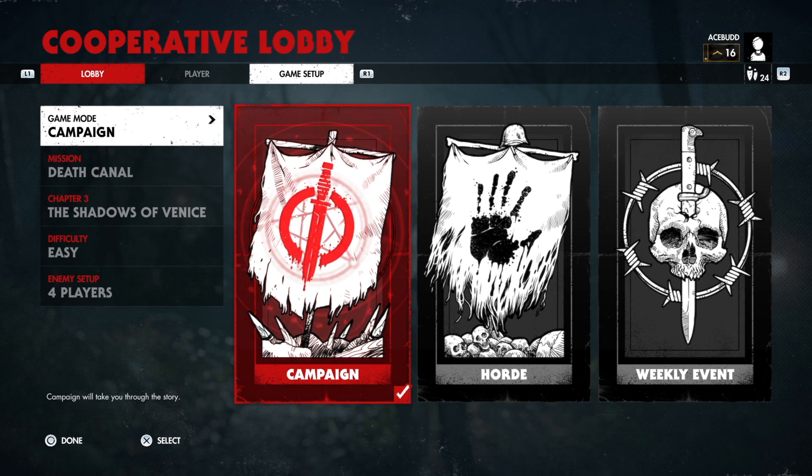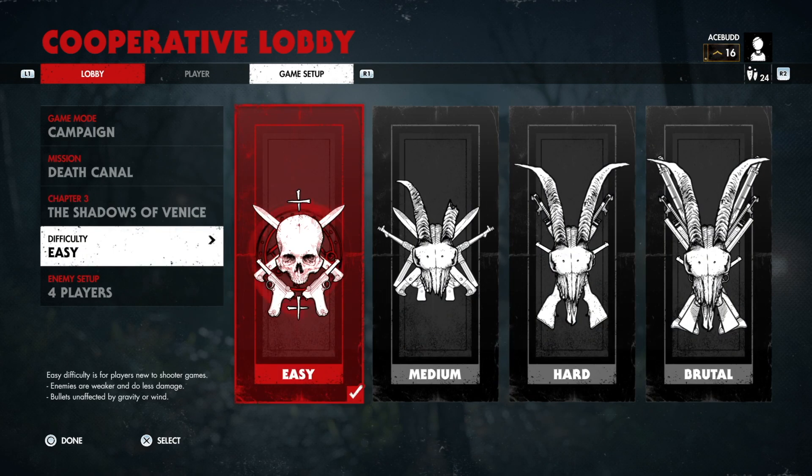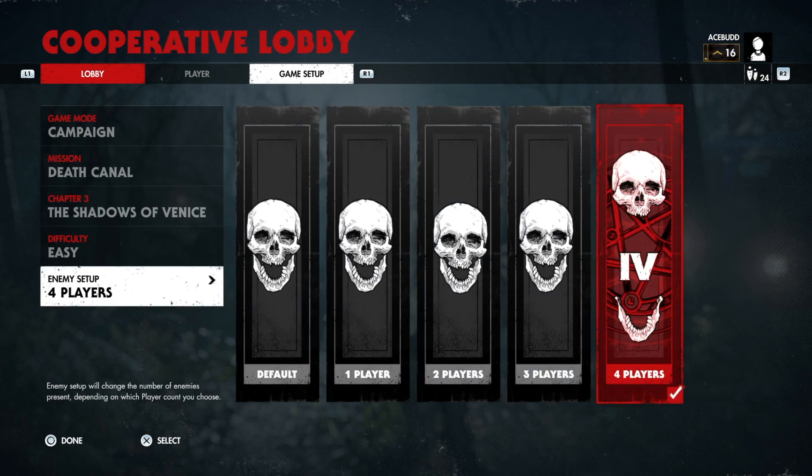G'day everyone, it's Ace here. We're just going to show you another quick XP video that we've basically brought to our attention — we want to share it with everyone else. So when you go to host your own game, you're going to go to the mission Death Canal, Chapter 3 Shadows of Venice, difficulty easy, four player enemy setup.